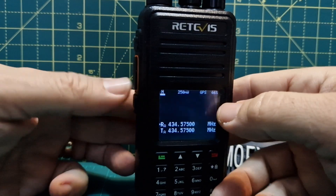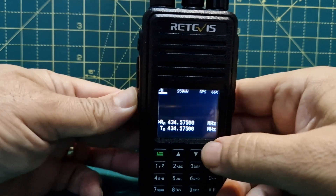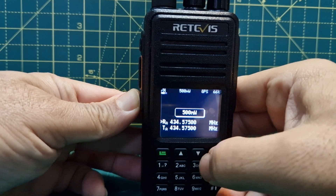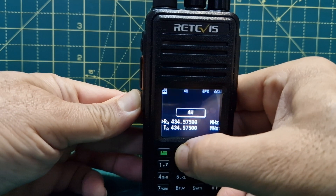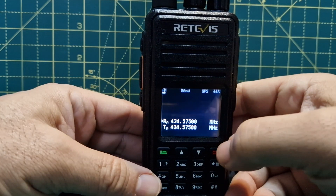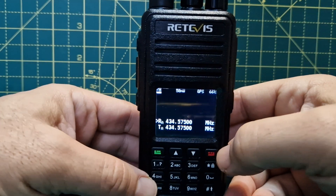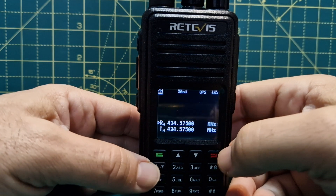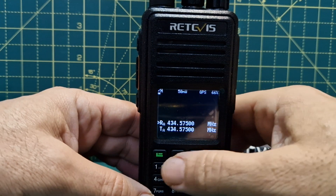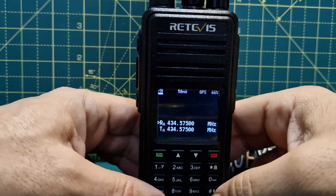You've got 250 milliwatts showing at the top. If you want to change the power, the quick way is to hold this button and then go up and down with the arrows. It goes all the way up to five watts and right down to very low, because this radio can be used as a hotspot and you need to get the power level correct.